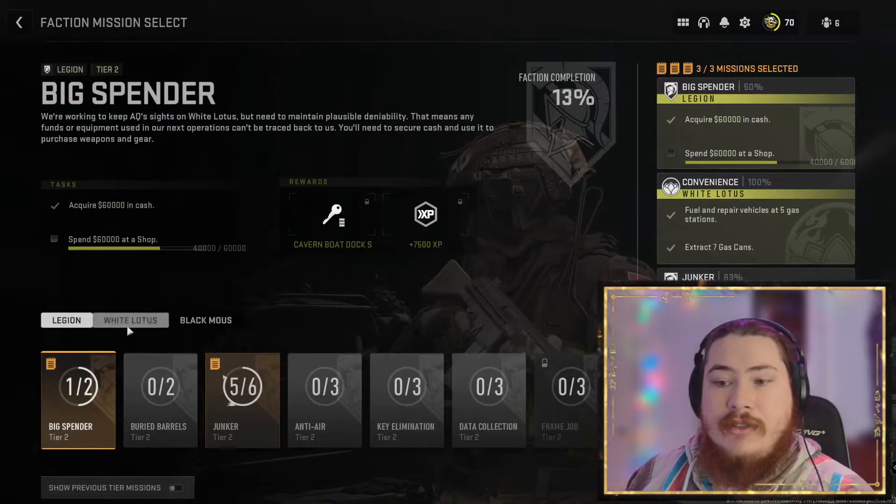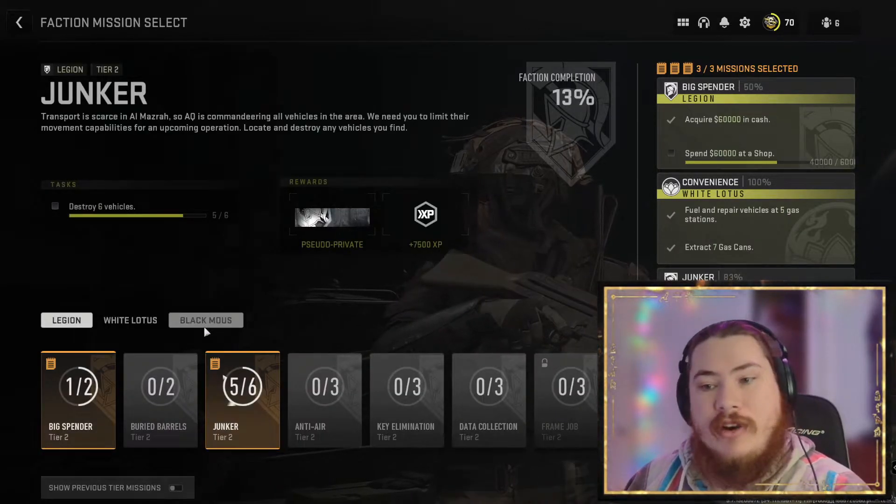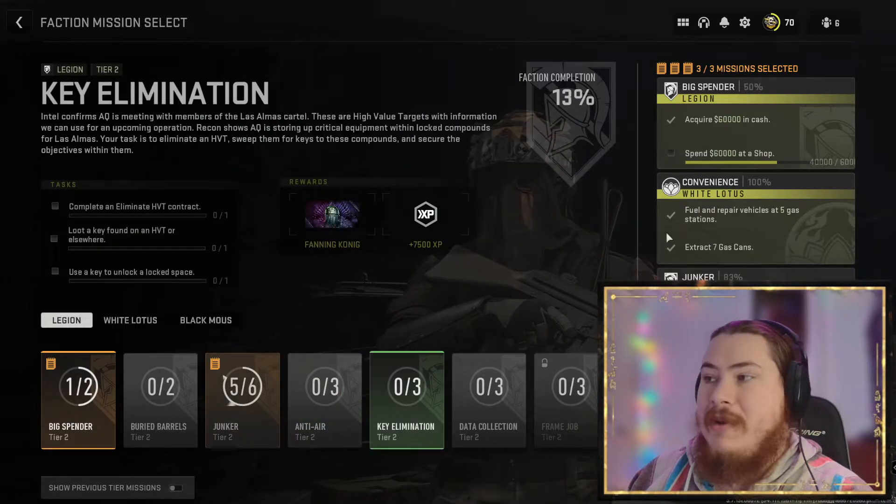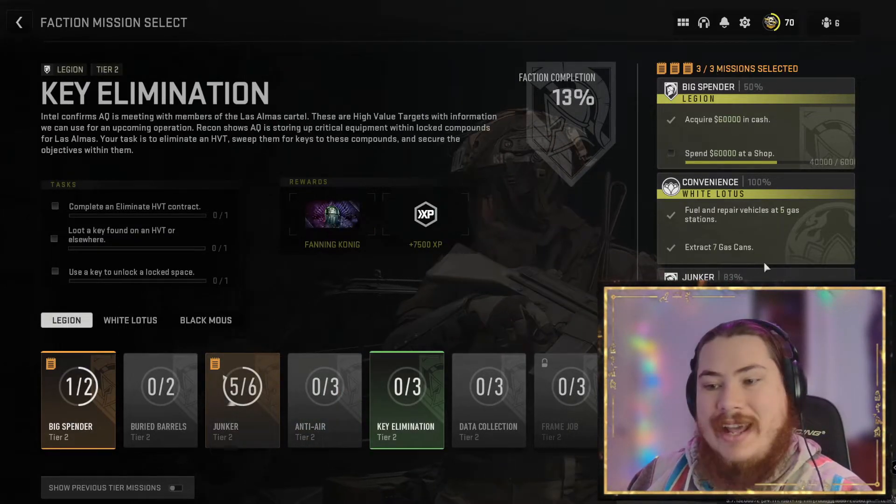Faction missions — there are three factions. You unlock them as you progress through the faction missions. At any time you may deselect and reselect another one, and you may have a maximum of three missions selected at a time.